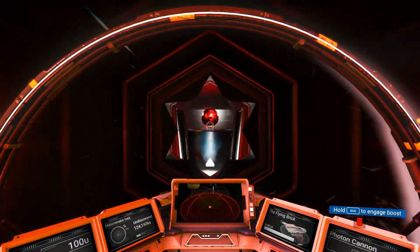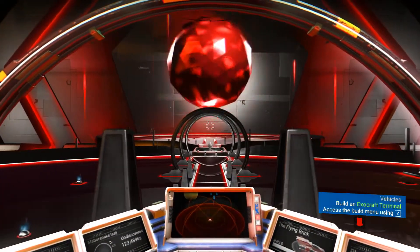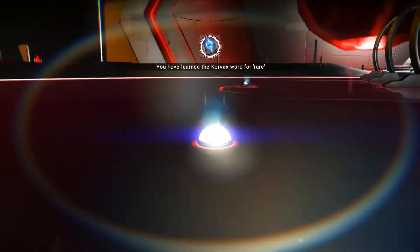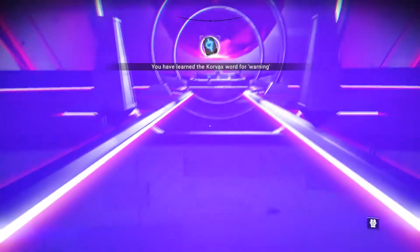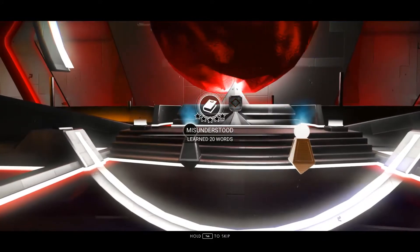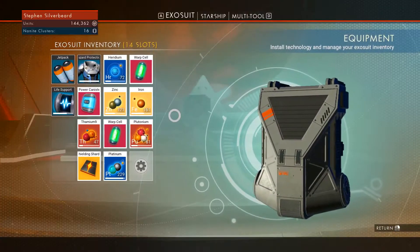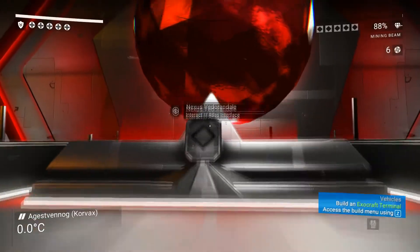Now, any of you new to the game — Atlas Interfaces are really part of the tutorial. It does give you fringe benefits, especially early in the game. So here we are — we should get... it used to be that if you walk through these buttons you could learn extra Korvax words as well. We've got another Korvax word — journey milestone. We've learned 20 words, and once that is finished, if we click this it will give us some warp cells. So we've got two warp cells which we can put straight away into our ship.